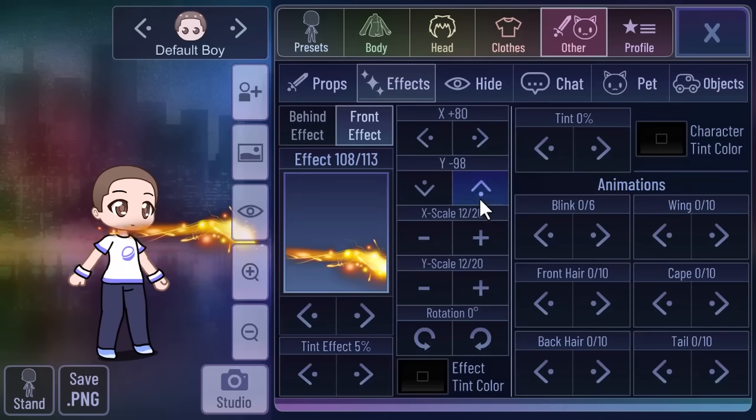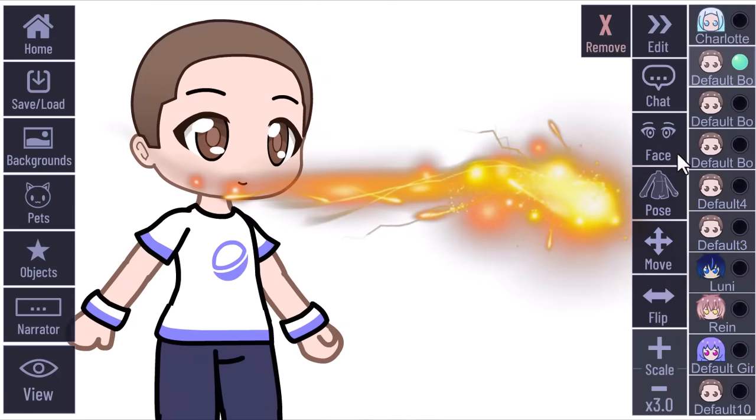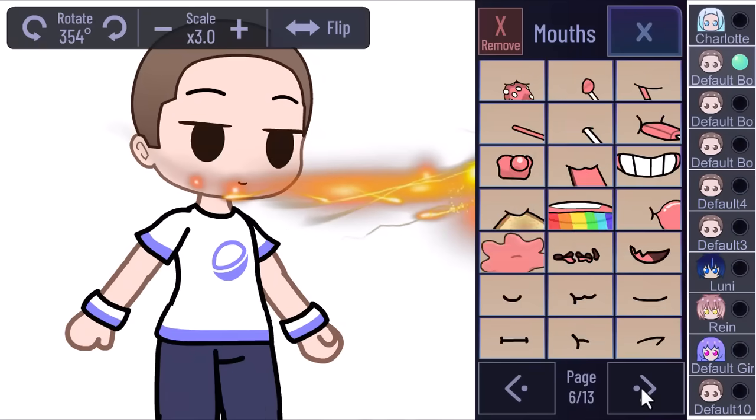Here I have a fire from mouth hack. It can be used in creative scenes for your mini movies or edits. You can also use it to make cool edits without using other apps.